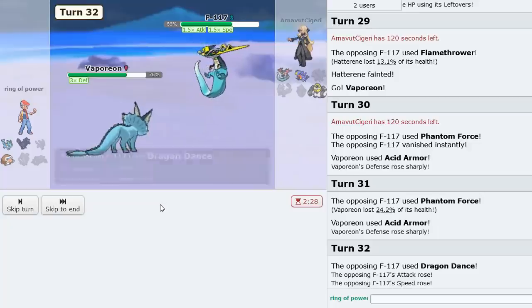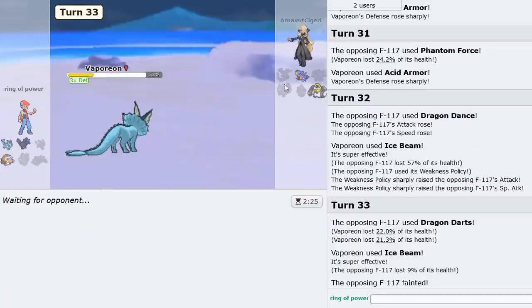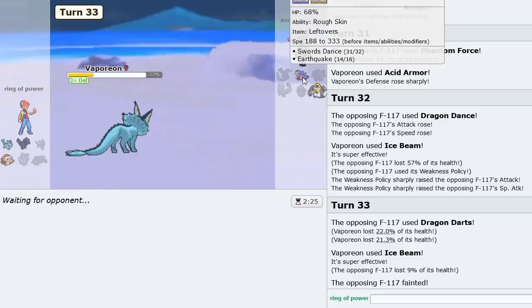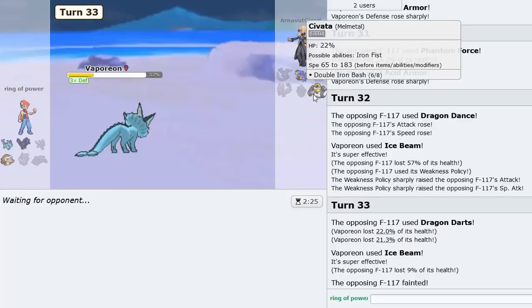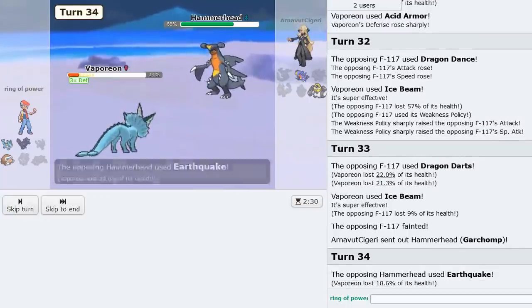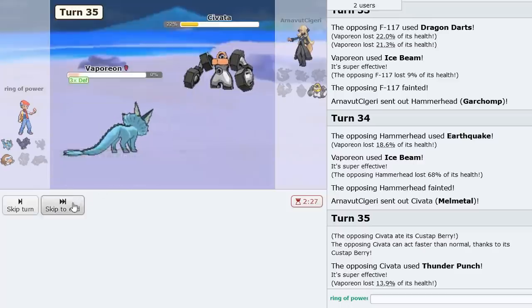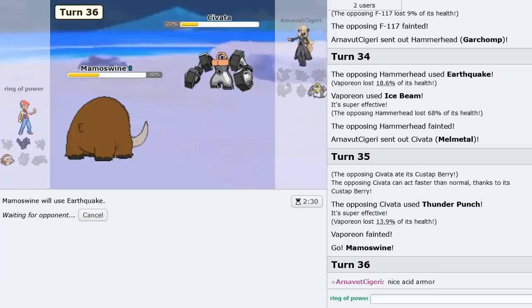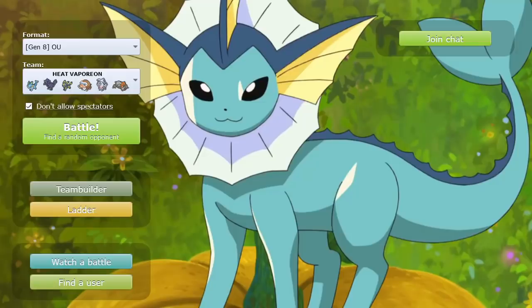Ice Beam here — it lives but it's going to be Weakness Policy. I don't think it can knock us out at this range, so I'm free to Ice Beam again. That thing is gone and I think Vaporeon just wins this game. Acid Armor Vaporeon coming through — we'll be faster than Melmetal, not Garchomp though but still doesn't matter much. 19 HP left — not bad. Last one left and we knock it out. Oh — Custap Berry, that's kind of spicy. But thankfully Mamoswine can knock it out. GG — good game. We also got the thumbnail shot.